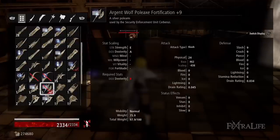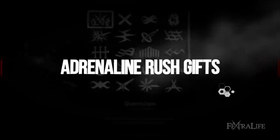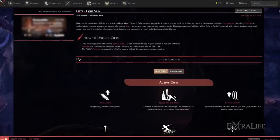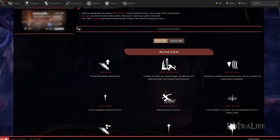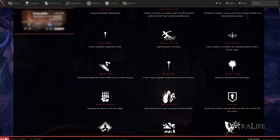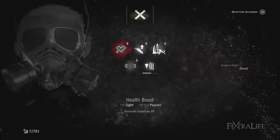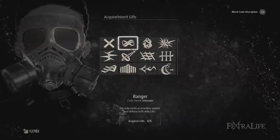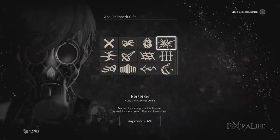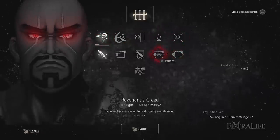Note that if you find yourself using the Argent Wolf Poleaxe more, then you should use Queenslayer instead of Scout. Gifts play a vital part of any build, but even more so in a build that relies heavily upon them like this one. There are a number of excellent light gifts, many of which are defensive; however, for this build, we'll focus primarily on the offensive ones. We will also be using two skills not found in any other build. Gifts initially can only be used with the bloodcode they are part of, but as you use them in combat you will master them and then use them with any bloodcode. There are both passive and active gifts, and I'll cover which are good in both categories for an Adrenaline Rush build.